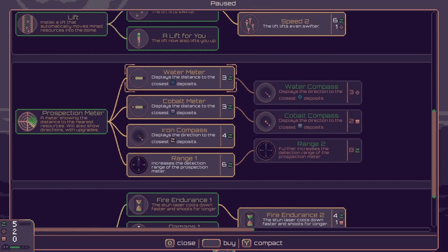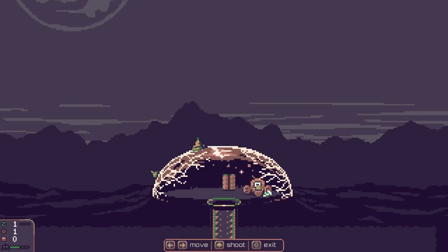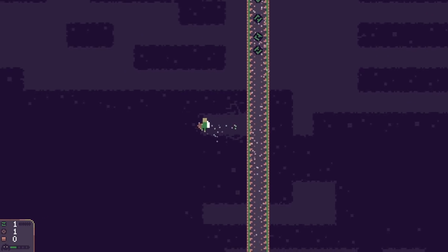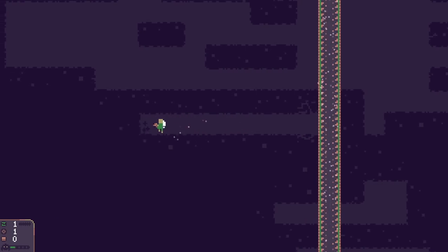We discover the round stuff is water — it's water, cobalt, and iron! We upgrade the stun laser speed. We come back out — the drill is better now. Some more green things are going our way. We go over looking for anything useful, but we have to get back up and defend. If we take too many more hits the dome is going to crack and it's going to be game over. But we gave it a pretty good shot.